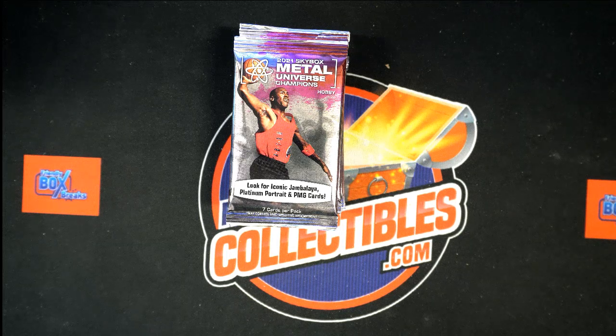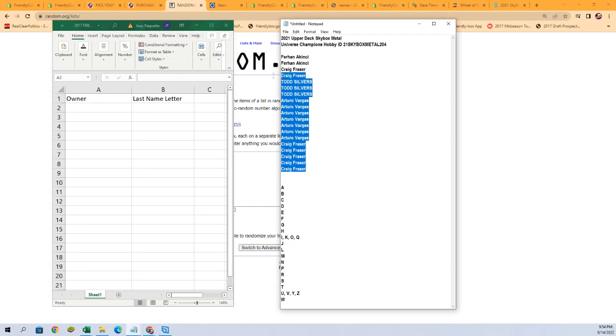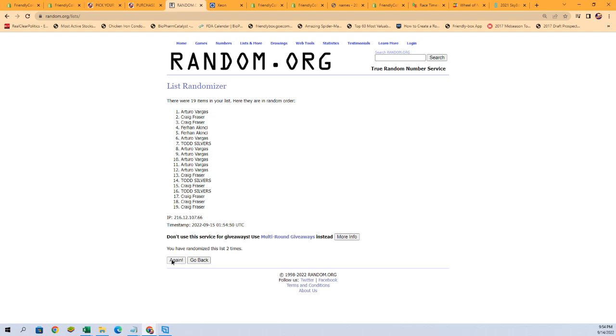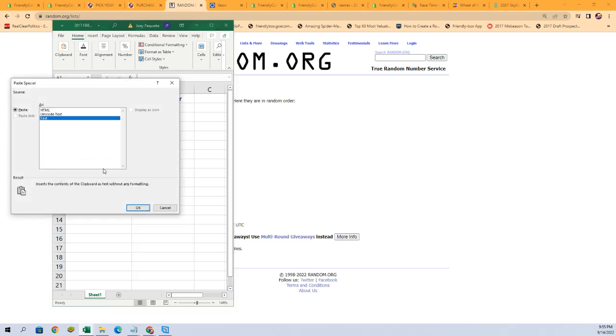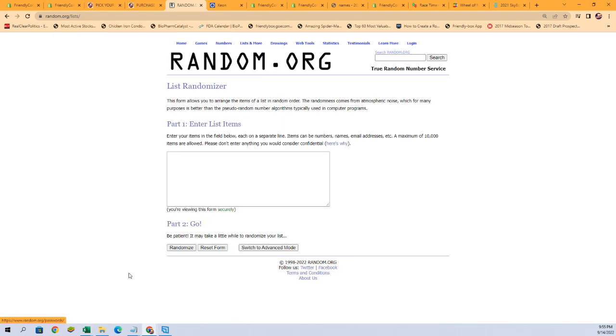Let's switch over and start our randoms of our owner names and last name letters. Let's grab our owner names right here — I'm going to copy and paste those in. Seven times: one, two, three, four, five, six, and lucky number seven. Let's grab those names and copy them over. There are our owner names. Now let's get a fresh randomizer for our last name letters.